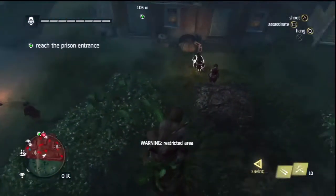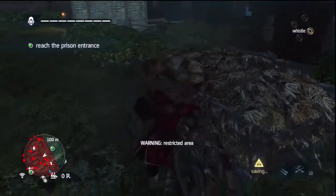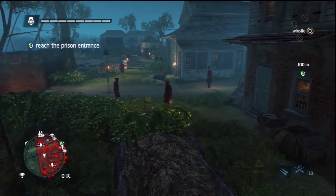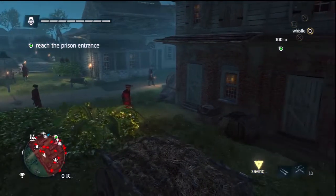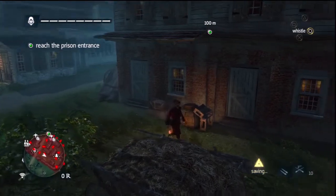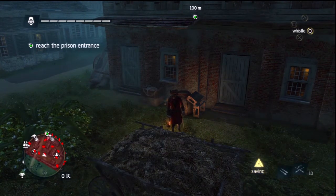What's up everyone, Darkblade returning with my 100% sync guide for Assassin's Creed 4 Black Flag, where we take a look at the various missions in the game and try to get 100% synchronization on them. To gain 100% synchronization we normally have to perform additional objectives on top of the main objective in the mission. As always with the 100% sync guides I try to avoid major spoilers, so I cut out any major cutscenes.